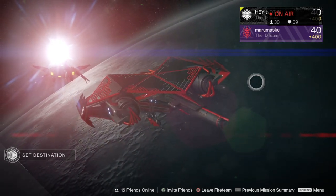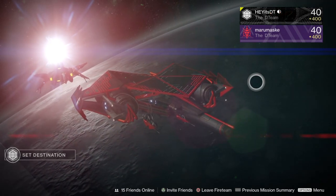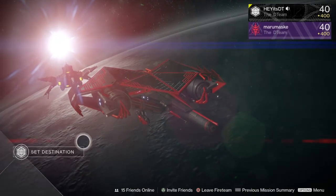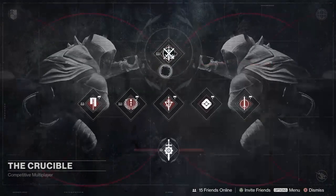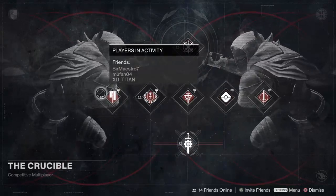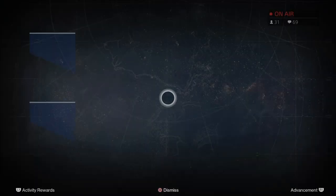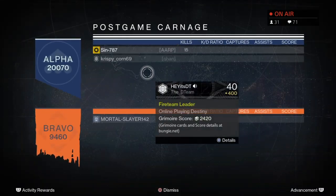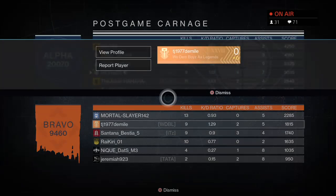A square-shaped three-lane map example is Black Shield. While the map itself doesn't look very square, the space you're actually using — three lanes running through inside, across B, and across outside heavy — makes it very square. We should define what a lane is: a lane is basically a path designed for you to move from one point in the map to another, flowing in the direction between the two spawns.